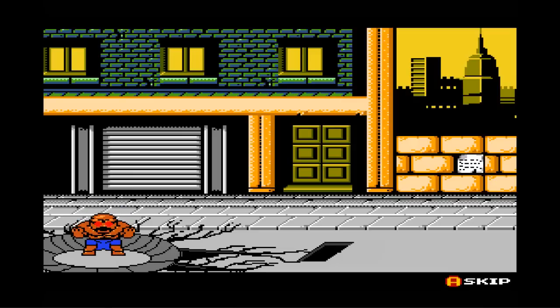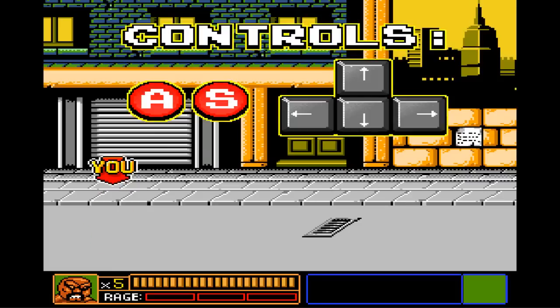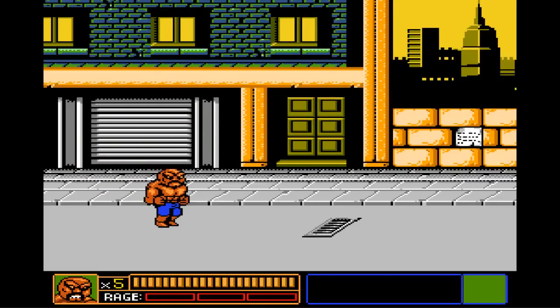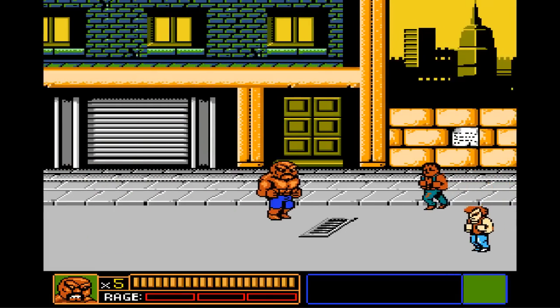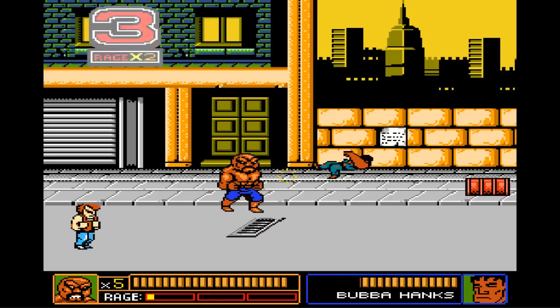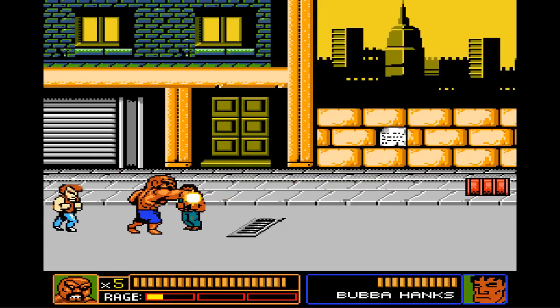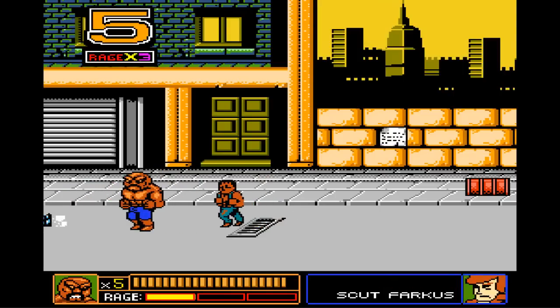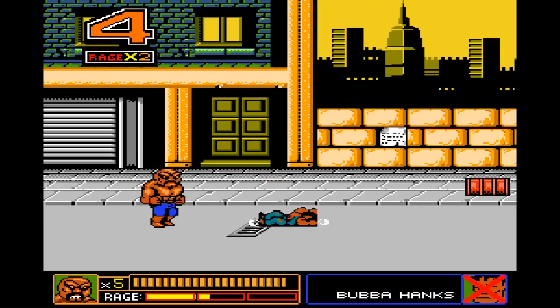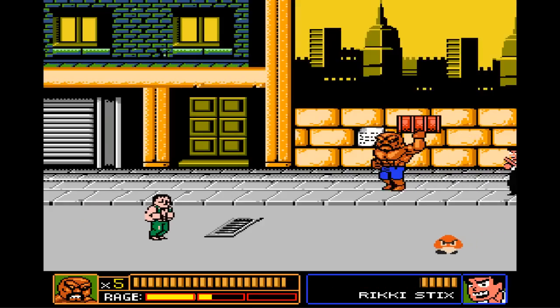There are all kinds of crazy levels in this. Obviously this is the Double Dragon level, but there is a Zelda level, a Punch-Out level, a Balloon Fight level — at least four or so more than that. I mapped my controls over to my 360 controller as I always do. Very simple controls — there's an A and a B basically, which are the normal keyboard controls, and then if you combine them when your rage meter goes up high enough you get a bonus sweet attack. Pretty simple. If you've played Double Dragon before you should feel right at home.